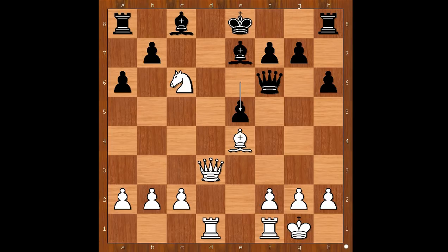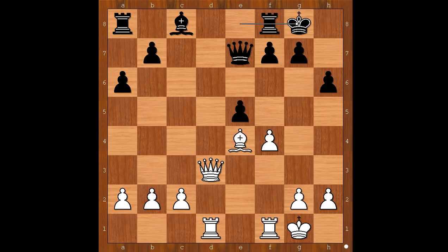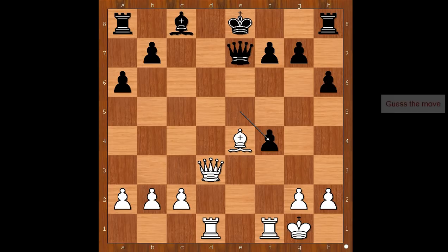So Bareev played e5. Knight takes on e7, queen takes on e7, f4 — intending f5. Pawn takes pawn on f4. If castling, f5, cramping black's position. So we have e takes on f4. White to move — what would you do? White played a move and black resigned.